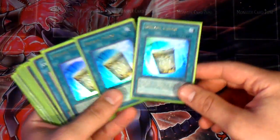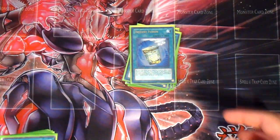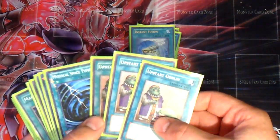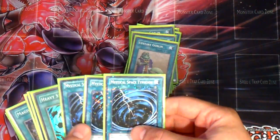The deck also runs 3 Instant Fusions — you go into your 4-star, summon your 4-star tuner, and then synchro for Stardust instantly. 3 Upstart Goblin for drawing so you can draw into your combo cards.